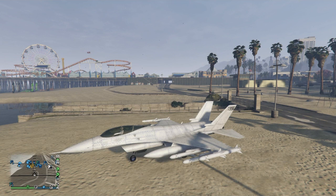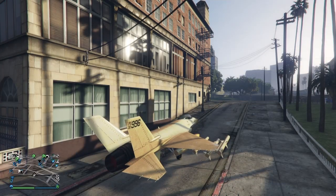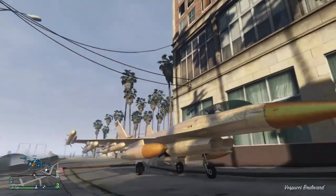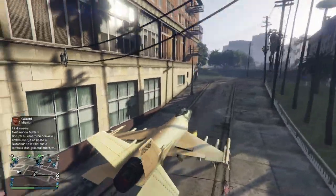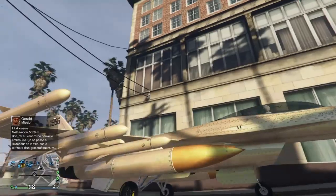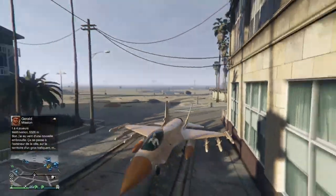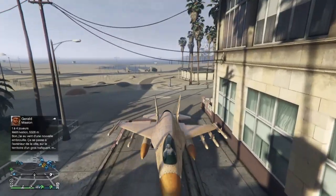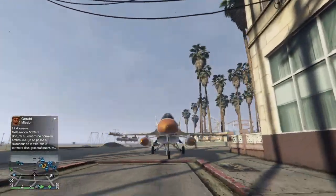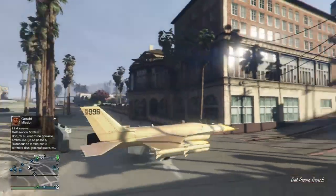Ensuite on ne touche plus à rien et vous allez voir que... BOUM ! Vous avez vu ? Là c'est pas une coupure, c'est vraiment sans coupure. Mon avion est bien modé, il s'est téléporté à l'endroit de mon Terrorbyte. Il a pris le modage du Terrorbyte — avant il était en gris avec des roues F1 en bleu, et maintenant il est en or avec des roues F1 en orange. C'est vraiment top.